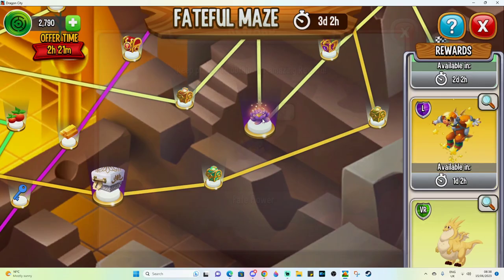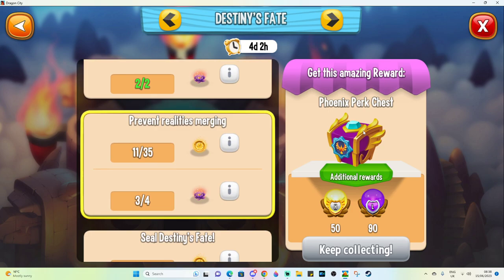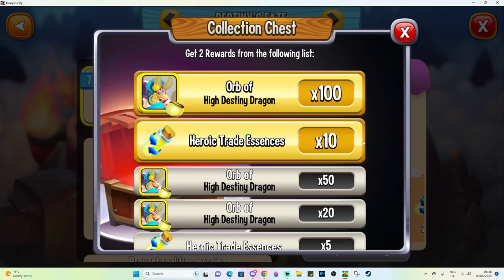The reason the fate flower is so desirable is that it's part of the collection, and at the same time you'll need it for the Phoenix perk chest if you manage to get enough of it. You can get orbs either for high destiny or a decent amount of trade essence. The minimum you're going to get out of this is times two trade essence and times ten high destiny orbs, which is still pretty decent for a new heroic — and everyone loves heroic trade essence, right?